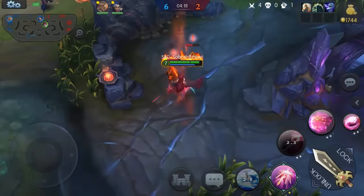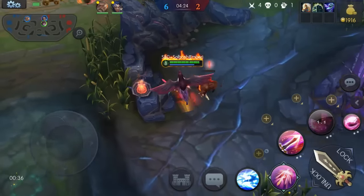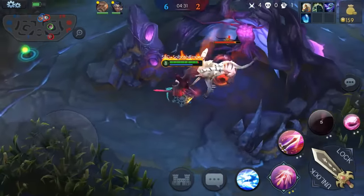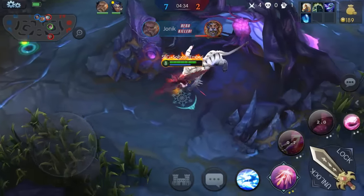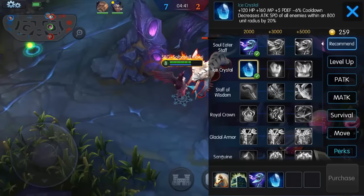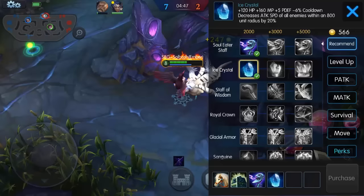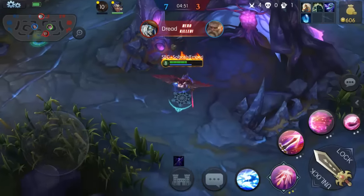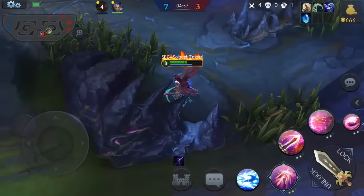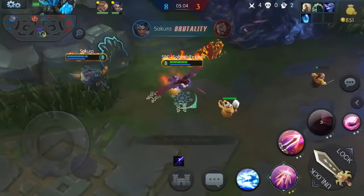We can go ahead and see how well she can jungle - she killed the small level guy. Let's go ahead and level the ultimate up because that's the biz. The Ice Crystal right there is really interesting - I've seen a lot of different people using that. If you take a look at it, it's got hit points, mana, physical defense, and that six percent cooldown. It decreases attack speed of all enemies in 800 radius by about 20 percent, so it helps her out being a caster - if somebody gets around her they're not really able to do much damage.